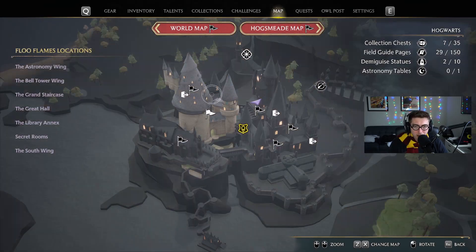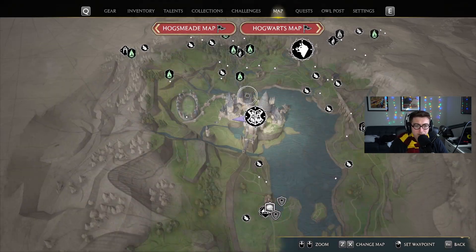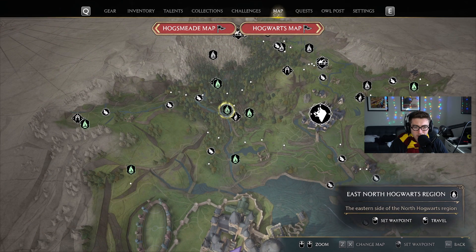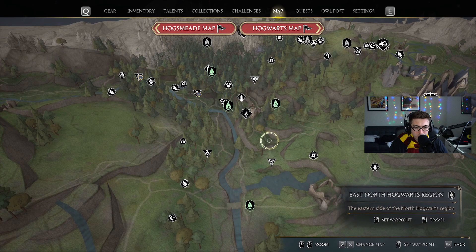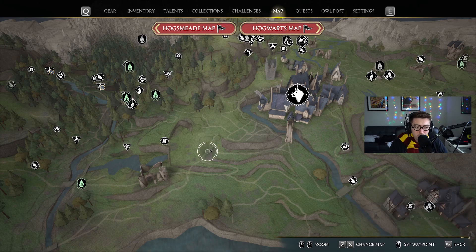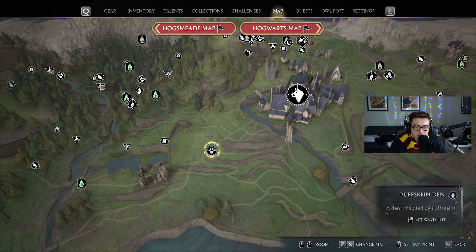What you're going to want to do is open up your map, head over to the World Map, and use this Floo Flame right here called East North Hogwarts — or if you have the other one about North Hogwarts, you can use that too. What we're going to want to track is this Puffskin Den right here just outside of Hogsmeade, so go ahead and set your waypoint there and head on there.